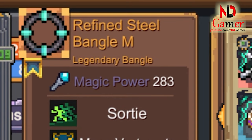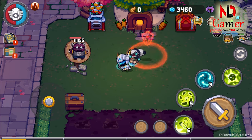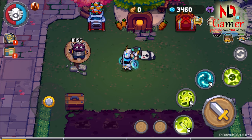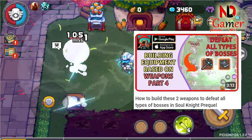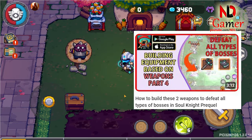Now on to the second weapon, named Refined Steel Bangle. I obtained it after defeating the boss in the Iridian Veil map. When performing a regular attack, it releases a pink circle that doesn't deal any special damage. However, when fully charged, it functions similarly to two weapons from Season 1. You can find the build details in the link I've included in the description.